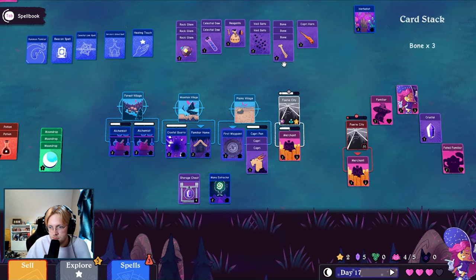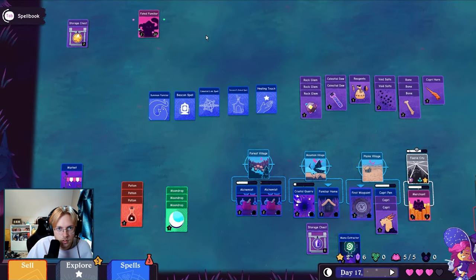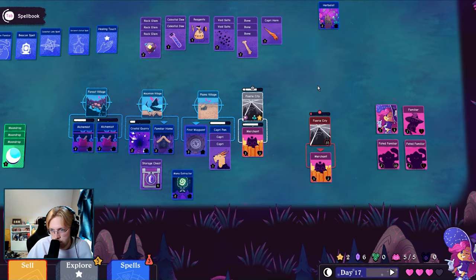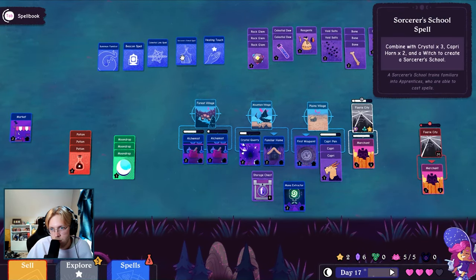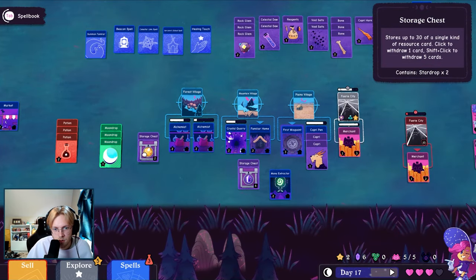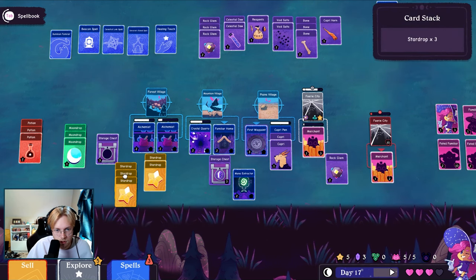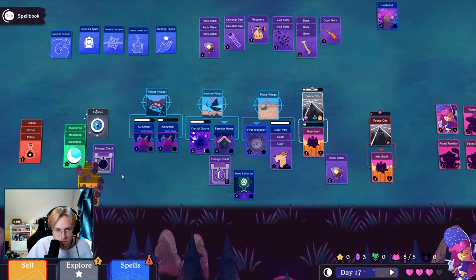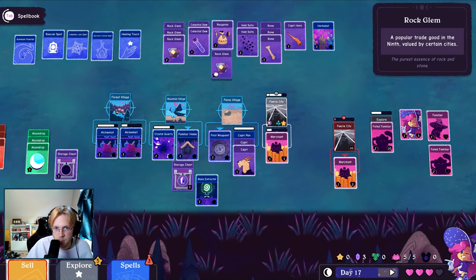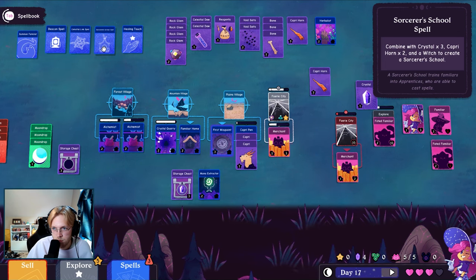Oh what do I need — oh you just pop right in, I need a location probably. You are not a warrior, which does not feel good. I need the second horn for that, and I need the celestial dew for that. And then I need a location, so let's do this. And this needs to be slotted in a location. Okay, three crystal, two horn.